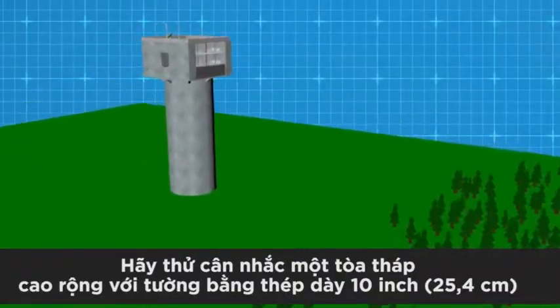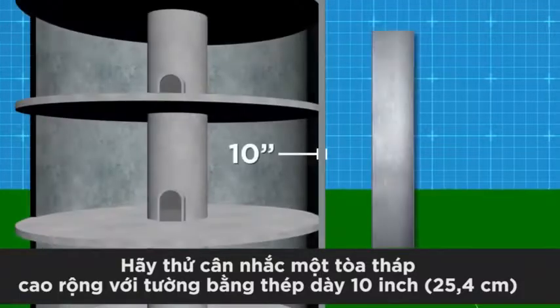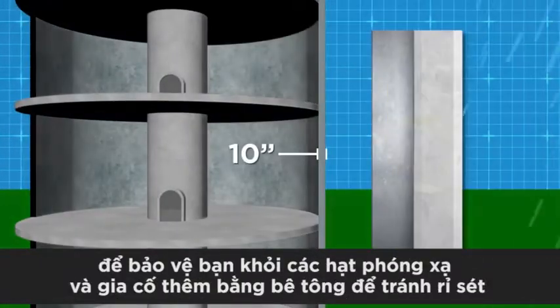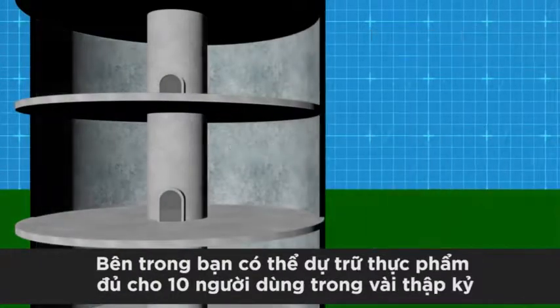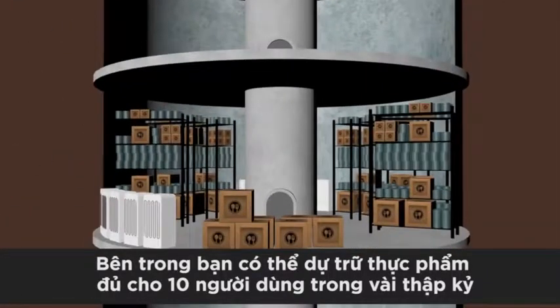Think of something like a tall, wide silo with steel walls 10 inches thick to protect you from radioactive particles, and reinforced with concrete to protect from rust. Inside, you could store a heap of food, enough to feed a community of 10 for a few decades.